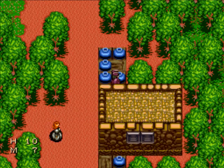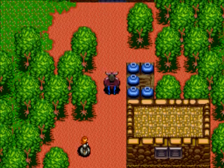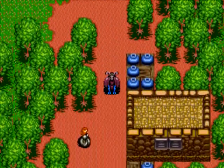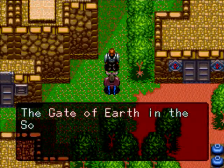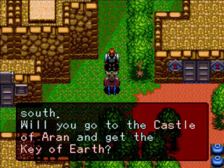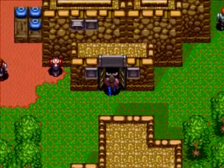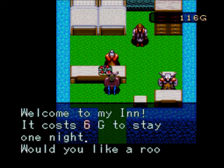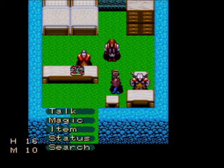This is Rapples, the second town in the game. There's a hidden Potion here - you want to grab that. We need to come over here and stay at the inn. The inn is where you save your game, but you don't have to actually stay - just tell them no and they'll let you record your progress.